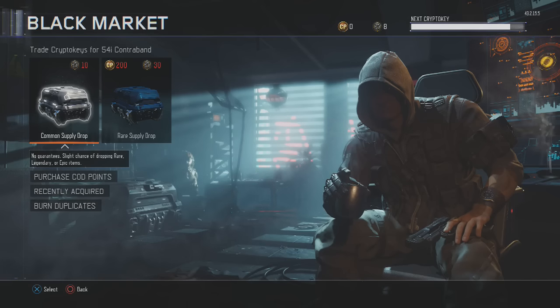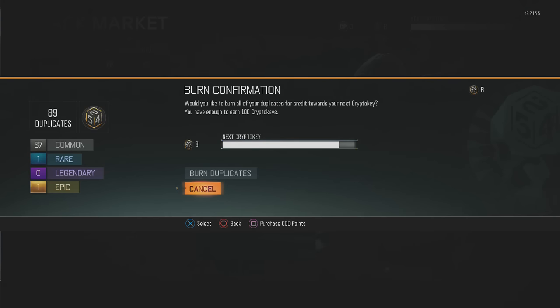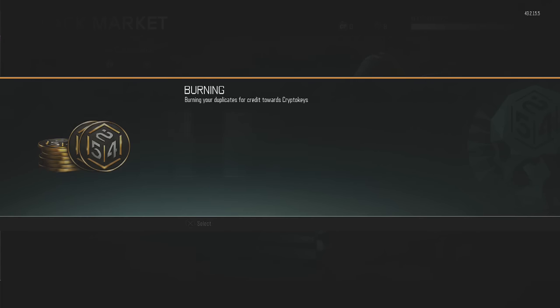Alright, that was the five boxes and we got some pretty good stuff. Now we're going to go ahead and burn the duplicates, so let's see how many I have. I have 87 common, a total of 89 duplicates — 87 common, one rare, one epic. So I think we're going to be getting 89 crypto keys right now. Let's go ahead and burn those duplicates.